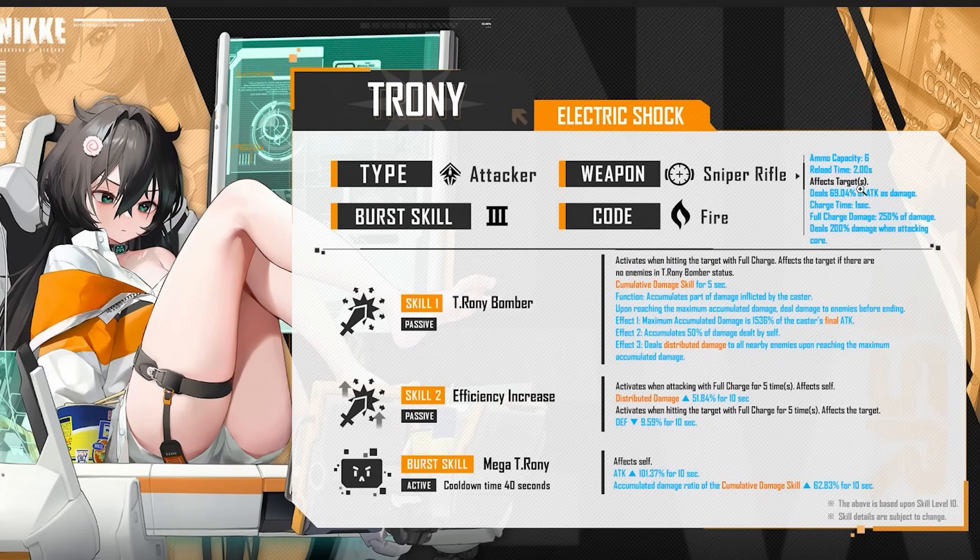Let's look at the kit. We have ammo capacity six, snubber rifle, attacker burst three, code fire, reload time two seconds. Affects targets — deals 69% of attack as damage. Charge time one second, full charge damage 250%, and deals 200 damage when attacking core. Trony the Bomber.